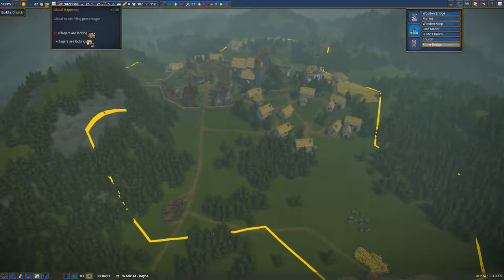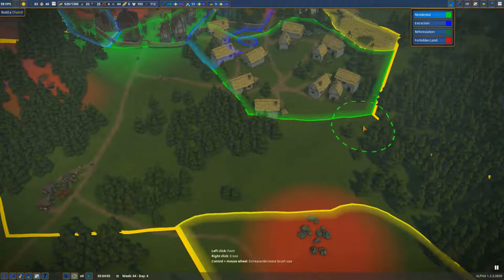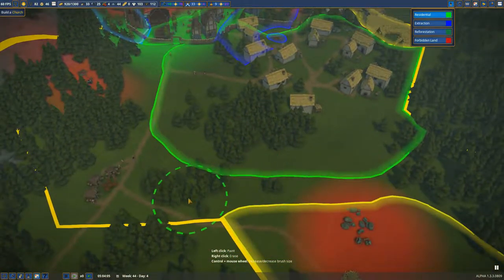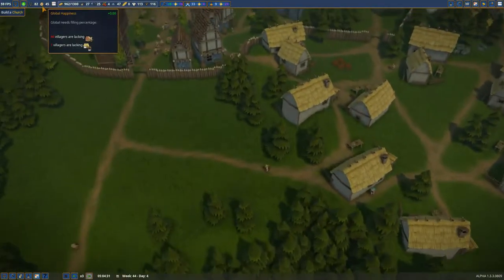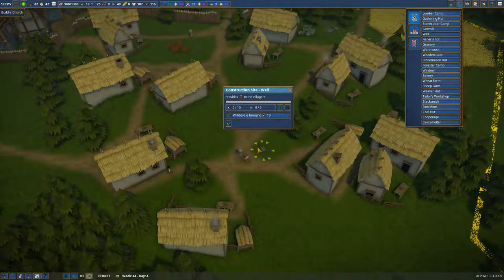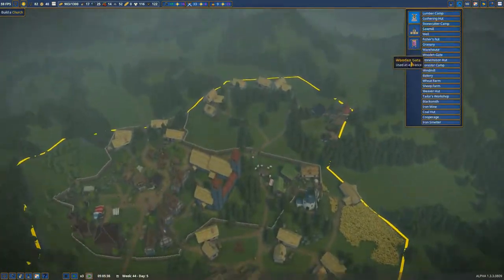This rain is just killing my kingdom — I need food. Look at the happiness, it's so bad right now. Someone is lacking housing — let's do something about residential. We can build some houses. Wait, I think that was a well — maybe we need another one. Let's put one here, that's important. Perhaps we should actually make another well as well.